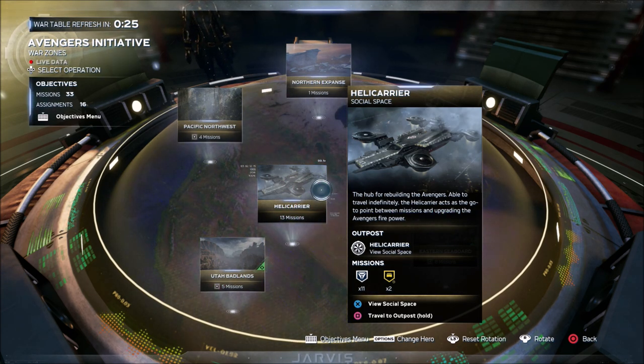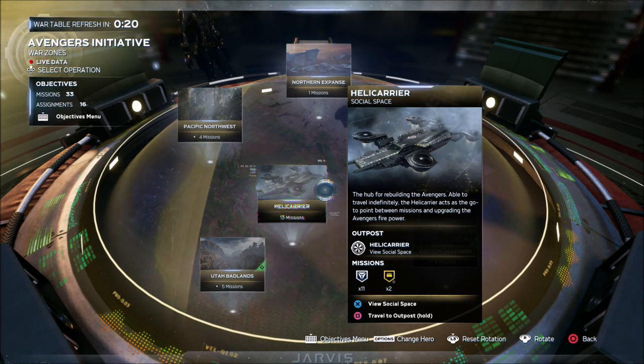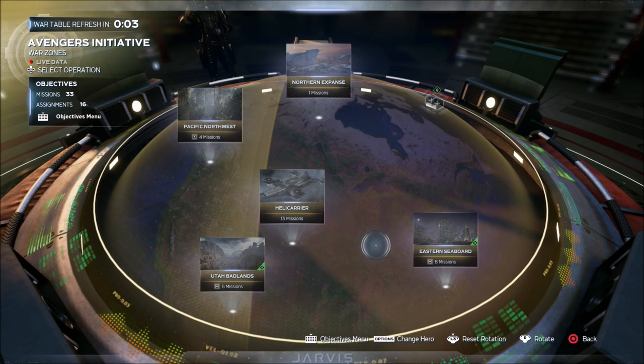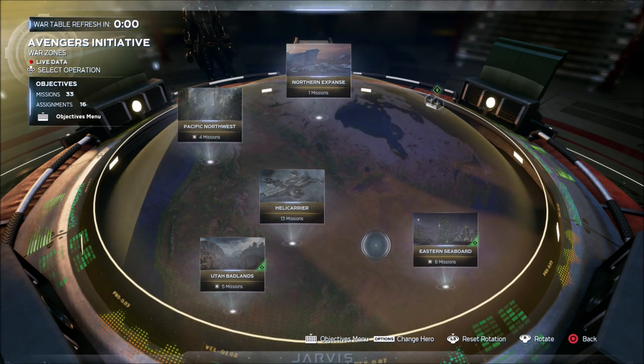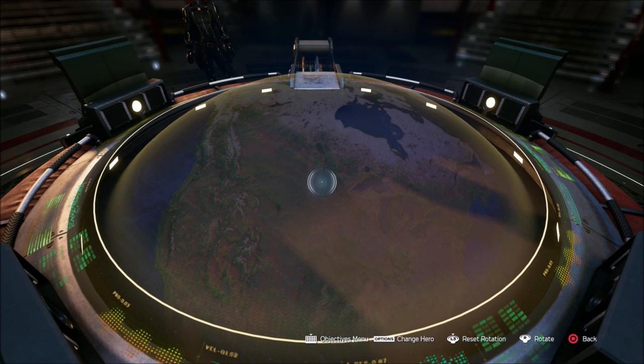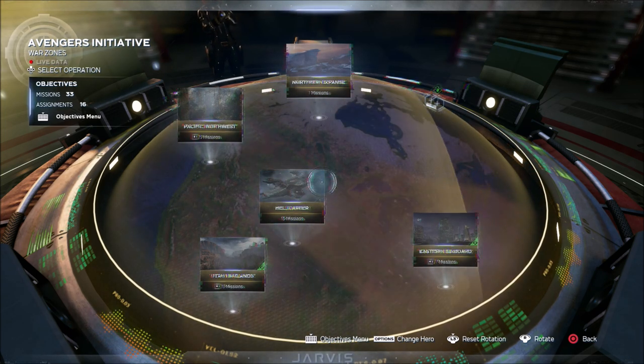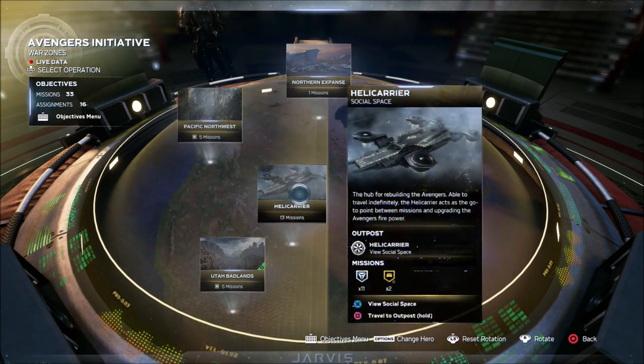Just keep in mind you cannot travel back to the Helicarrier during the single player, but you can always travel to the Ant Hill during your single player story. Once you have completed the entire single player story, you can travel back and forth to both at any time. They are the social areas where you can get your faction dailies and weeklies. It is not really that hard to do but it is kind of confusing — I was trying to figure out how to do it myself while playing the story because I wanted to come back to the Helicarrier and check out the vendors, but the only place I could go was the Ant Hill. Finally, last night, I completed the single player and this option did show up.